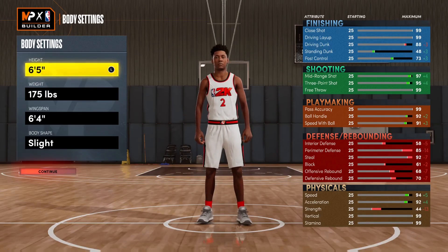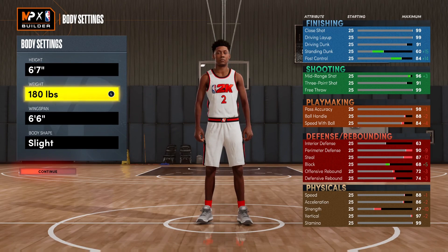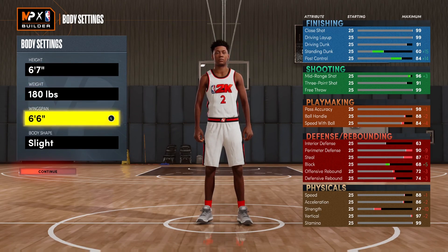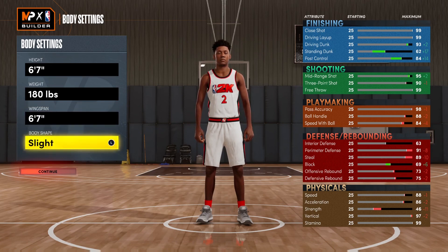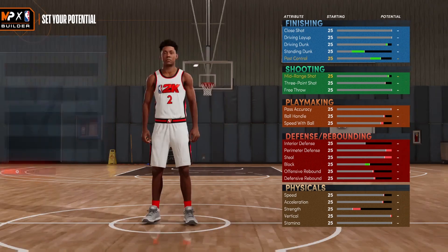It's a Lonzo Ball build, so we're going extremely tall at 6'7. Wikipedia says he's 6'6 but I believe it's 6'7. He weighs about 190 pounds — we're putting him at 180. For the wingspan, we're matching the height at 6'7, since technically our wingspan is supposed to match our height as humans. For body shape, we're going with Defined — Lonzo was compact with the Lakers, middle ground with the Hornets, and now looks more defined, so we're going with Defined.